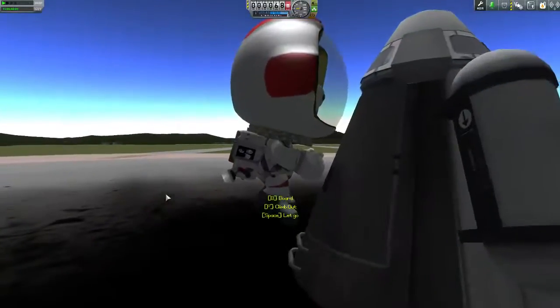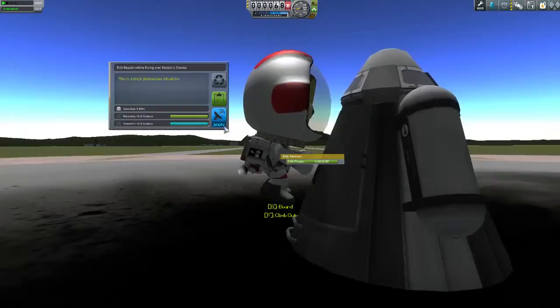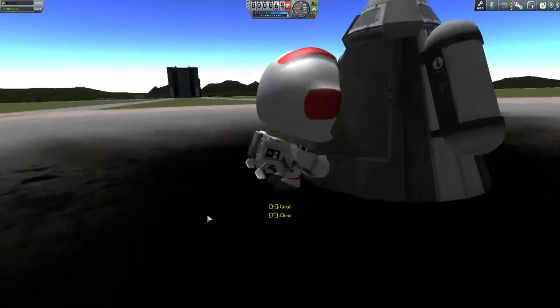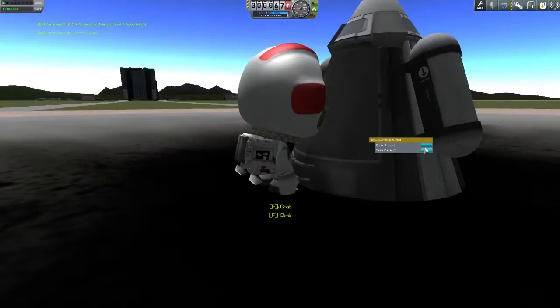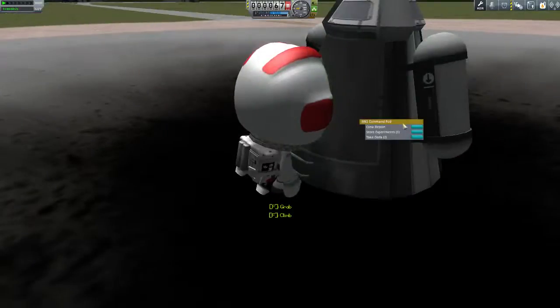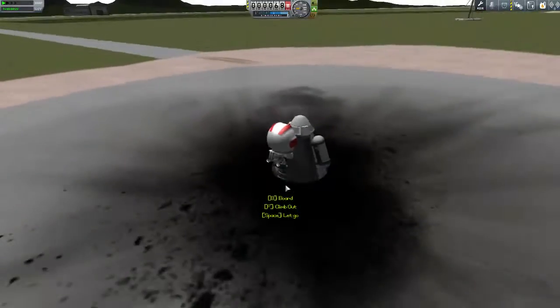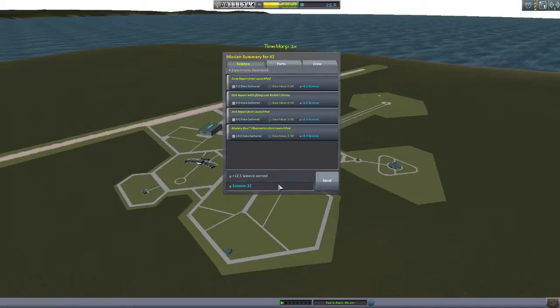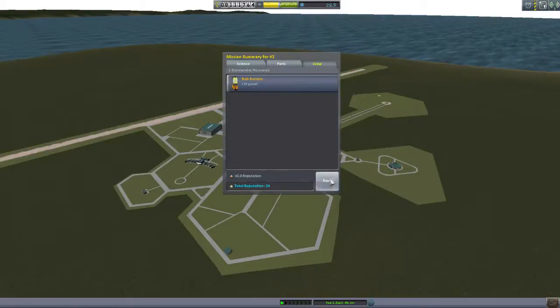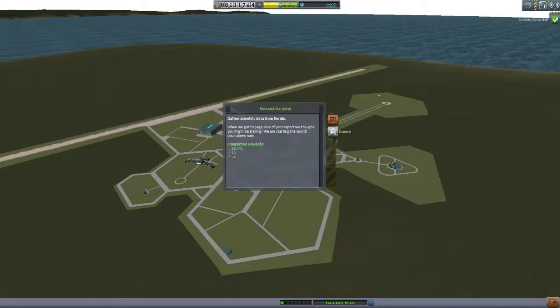We'll EVA. Notice something interesting — when we click EVA it says he's flying. So we can actually get this EVA report without having been on the ground, then store that and grab another one when we're landed. Two science for the price of one. We'll grab hold of this, re-board the craft, and that concludes our first launch. We've got 22 science and we completed the 'gather scientific data from Kerbin' mission.